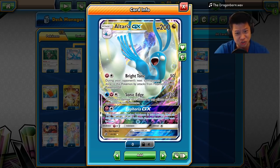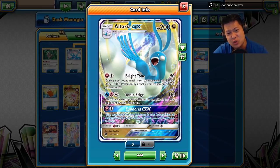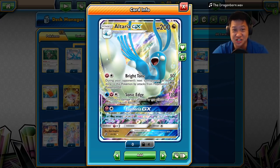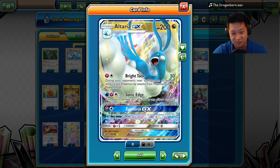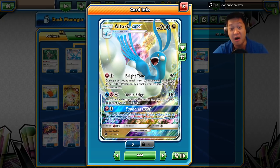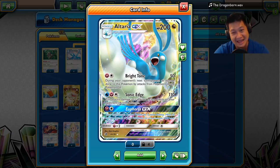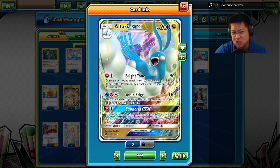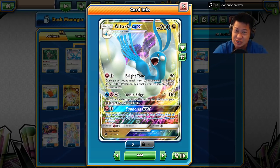First of all, Sonic Edge — two-shot KOs and it pierces through everything. Hey, are you fighting another Altaria? You gotta use Sonic Edge or the Swords. Euphoria GX is not gonna be used much either — your opponent's asleep and you heal all Pokémon up. That's nice if you have one or two wounded Altarias, but it's very situational.